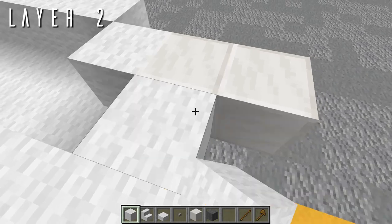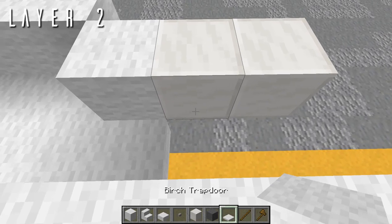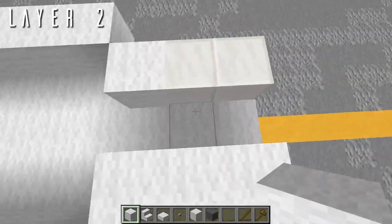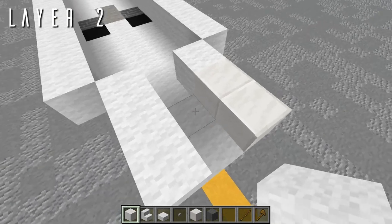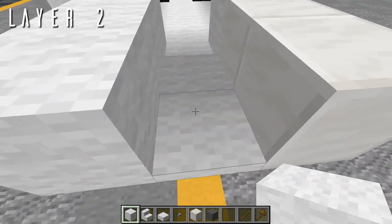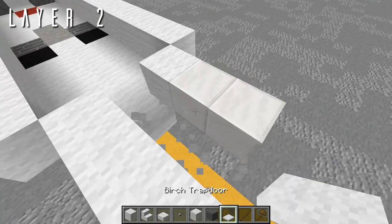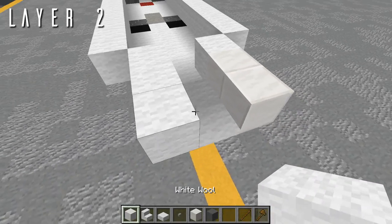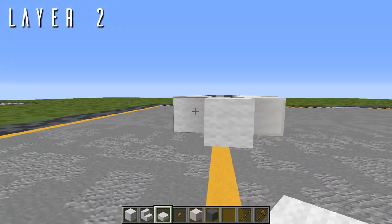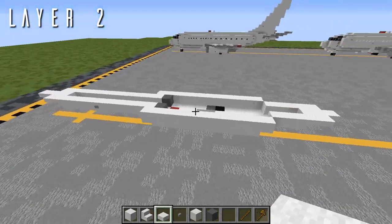To seal off the underside here, instead of full blocks, we'll grab birch trapdoors and place those on the bottom half of that block — giving the appearance of a full block from the underside while preserving the space for the aft cargo hold. If you're in default and can't get a full opaque texture with the trapdoor, you can use half slabs instead. Going back from the trapdoor in the center, a single block of wool, then two wool top slabs going back from each of the three exposed blocks. That is everything for layer 2.